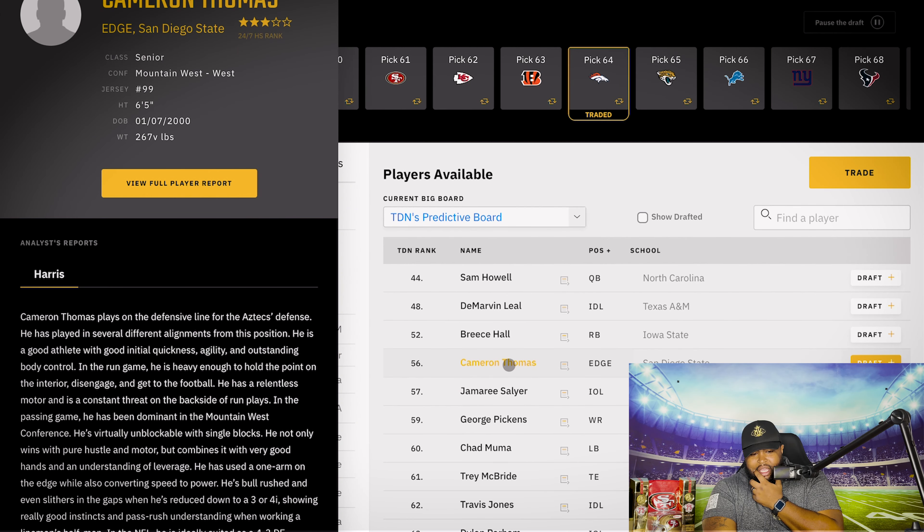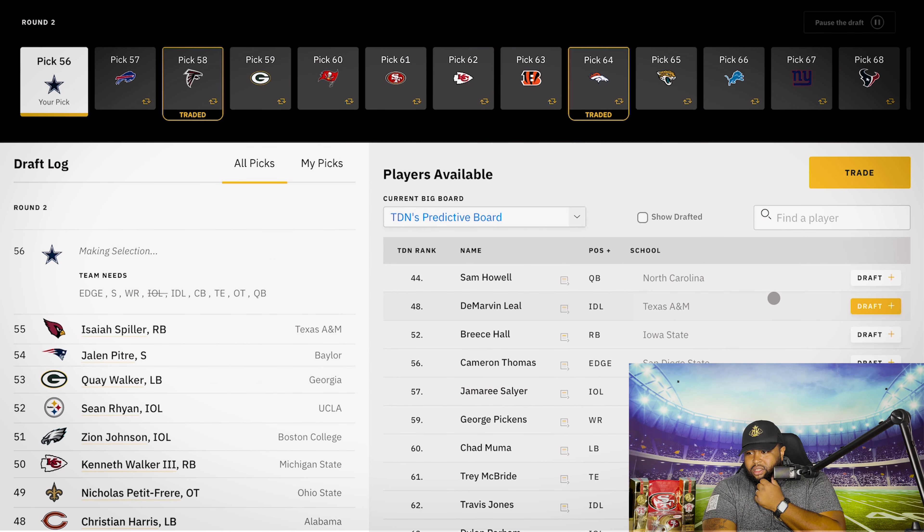Back on the clock. We might as well just keep everything in Texas. We can get Marvin Leo right here, we also got Cam Thomas. We definitely need to shore up that edge position — yes, we signed Dante Fowler Jr., but you can never have enough pass rushers. Do we want Cam Thomas, a 6'5" 267-pound pass rusher? Or do we want Marvin Leo to shore up that defensive tackle spot? Carlos Watkins and Tristan Hill are already there.